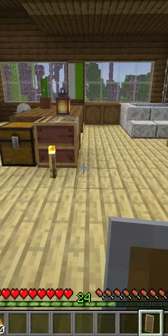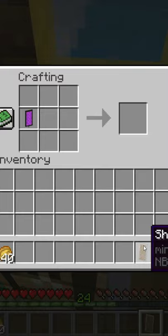Want to turn your shield from boring to awesome in Minecraft? Here's how. All you have to do is get any old banner. It can be one with a pattern or one without a pattern. Just place it in the crafting grid along with the shield.